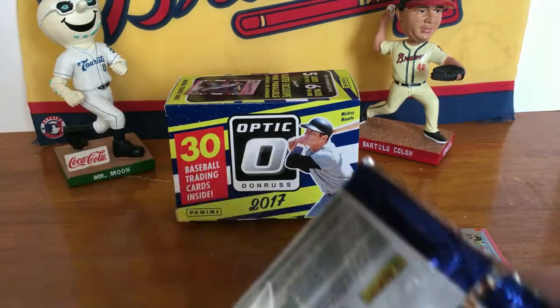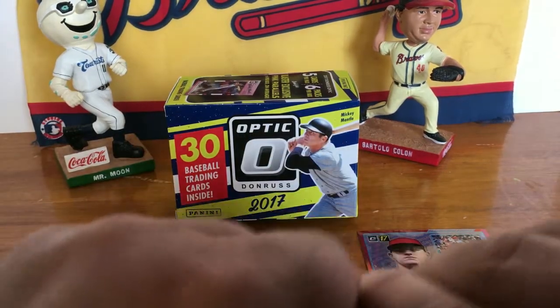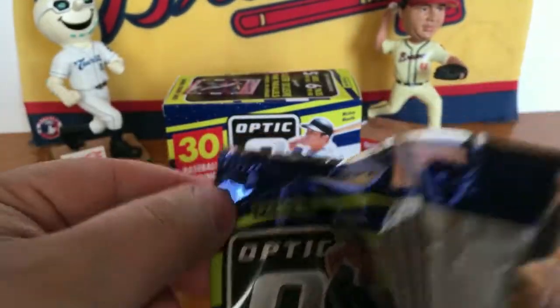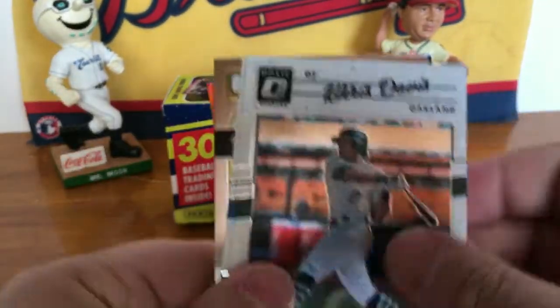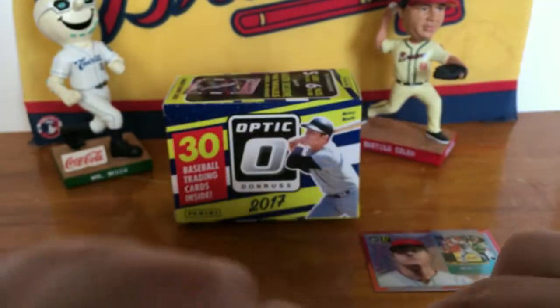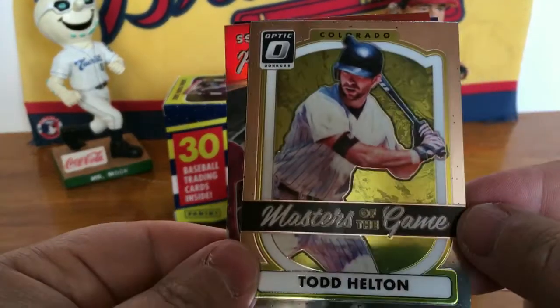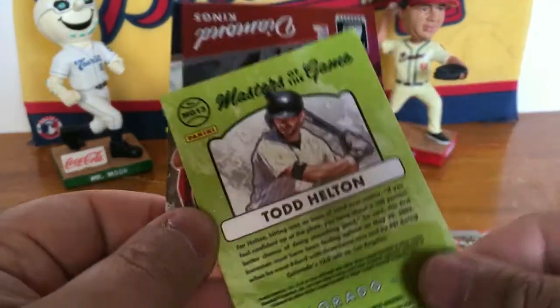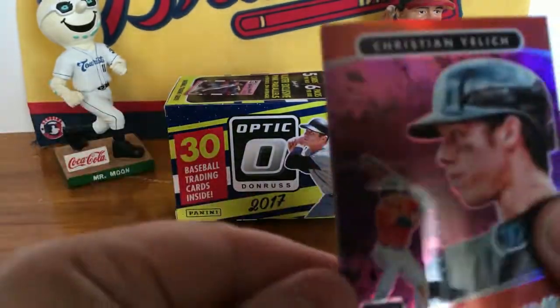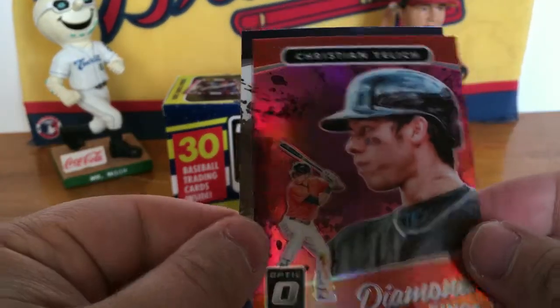Two more packs left. Pack five: got a Chris Davis, Javier Baez, got a Masters of the Game Todd Helton insert — that's pretty cool — and Christian Yelich.